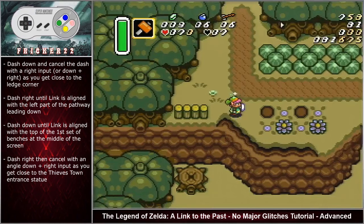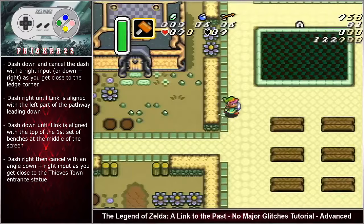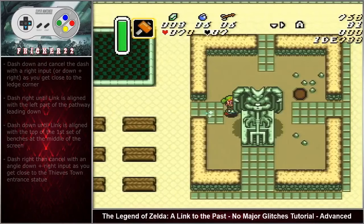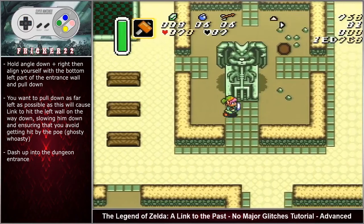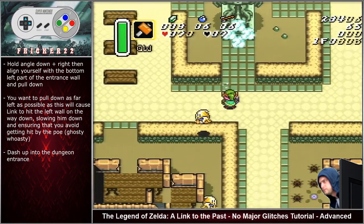Dash down and cancel the dash with a right input as you get close to the mountain slope corner. Dash right until Link is aligned with the left part of the pathway leading down. Dash down until Link is aligned with the top of the first set of benches at the middle of the screen. Dash right then cancel with an angle down right input as you get close to the Thieves' Town entrance statue. Hold angle down right then align yourself at the bottom left part of the entrance wall and pull down. You want to pull down to open the entrance at the far left side, as this will cause Link to hit the left part of the wall on the way down and ensure that you avoid getting hit by the pole, or what everybody knows as ghosty woasty. Dash up into the dungeon entrance.